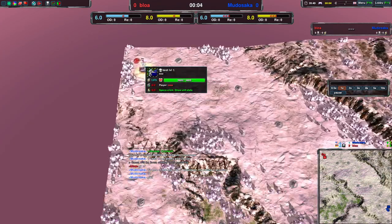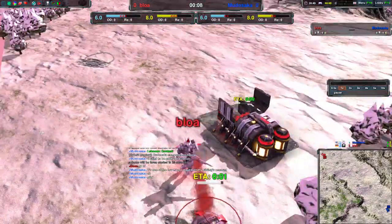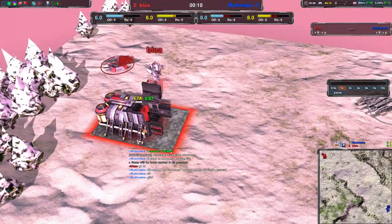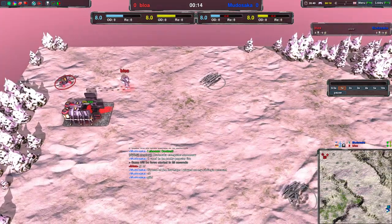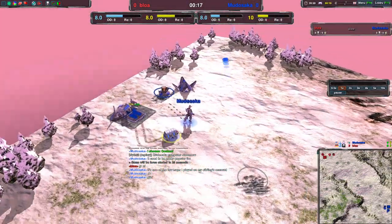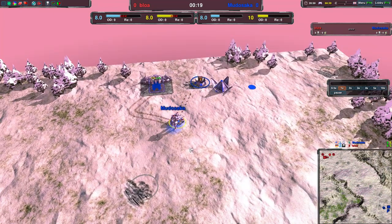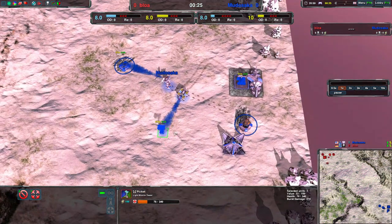Welcome to a Zero-K 1v1 between, in the red with cloak bots, it's Bloa with engineer commander, going for economy first, versus in the blue with rovers, it's Murasaka. And yes, it is probably going to be like two Murasakas in a row — once we want that's fine. Over here going for picket first.